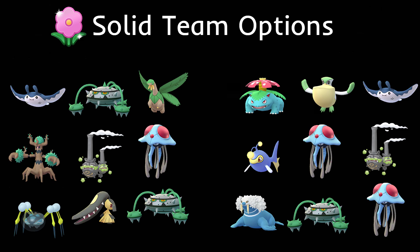The fourth team runs double flyers — Pelipper and Mantine — which absolutely hate Lanturn. So I put a grass type in the lead that does well against Galarian Wheezing. Venusaur works well on this team for those matchups.